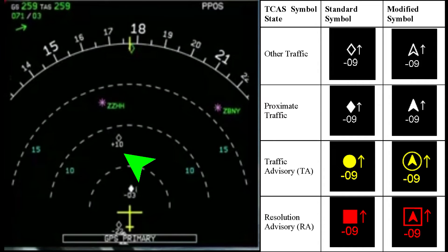The numbers associated just tell you how far they are away from you. So plus 10 means they are 1,000 feet above you, and minus 03 means they are 300 feet below you. You'll also notice the arrow next to the filled white diamond pointing downwards — it means the traffic is descending.